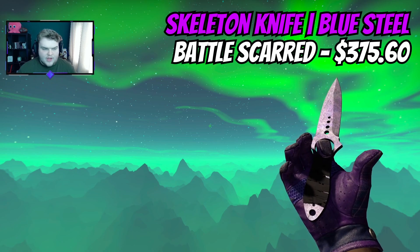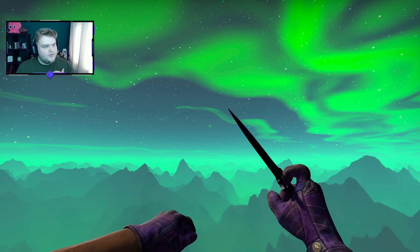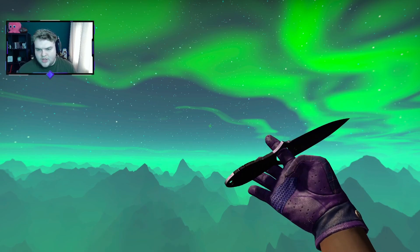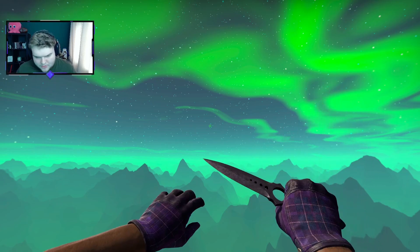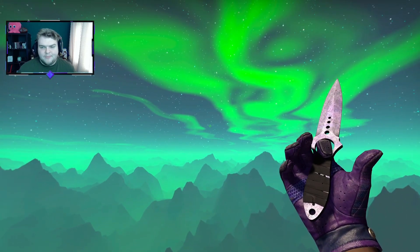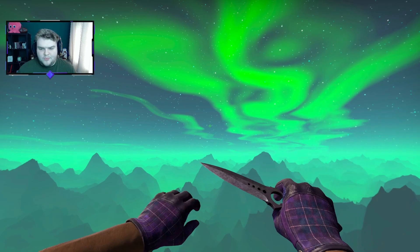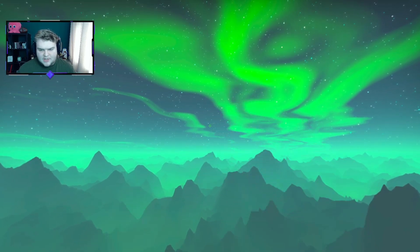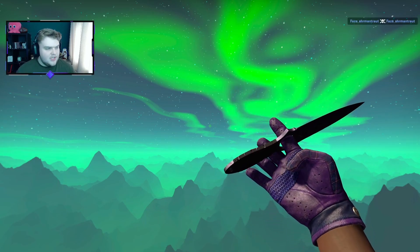Then you want to pair it with a nice purple knife, which in this case is going to be a Blue Steel knife. There are loads of Blue Steel knives so you can go for any of them. I've spent just a little bit more on the knife with the Skeleton Knife Blue Steel Battle-Scarred at $375. If you're new to CS:GO, with Blue Steel knives the more Battle-Scarred they get, they go from being blue to being purple. They have a little bit of wear on them, but it looks incredibly nice. The Skeleton Knife has some really nice rare animations, and in general it's just a pretty cool knife.